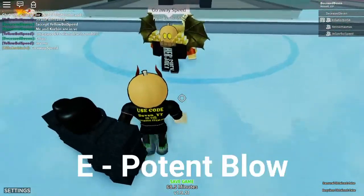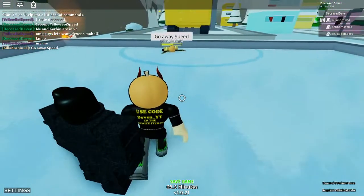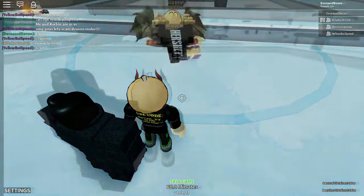So this move is called the Potent Blow — it's basically just E. You hit him and it does a lot of damage, so it's a pretty good move. The next move is called Severing Chop. It's basically just an arm move, but it doesn't do as much damage. So there's that.